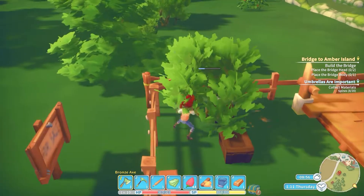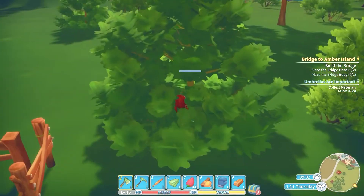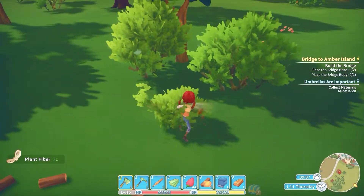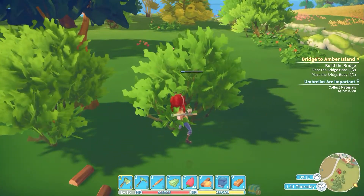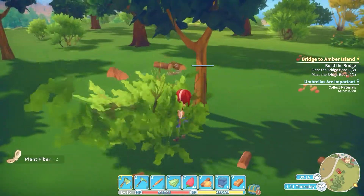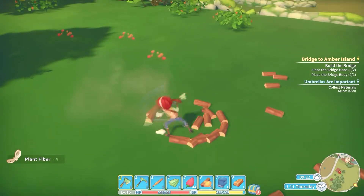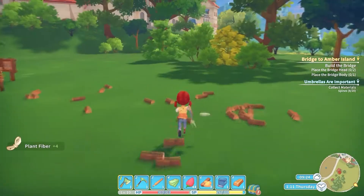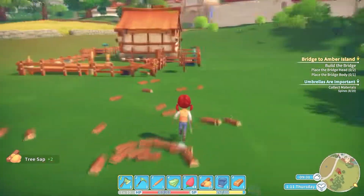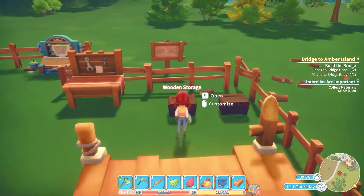First things first, these things spawn all around you. I'm going to get her axe out and take those out — they drop on the ground and automatically go into your inventory. I don't know if you can plant these, but they'll respawn after a few days. That's how that works. My inventory is actually full so let's go clear that out a bit.